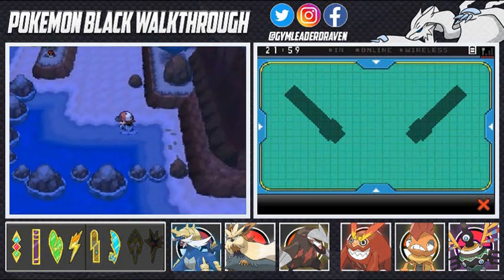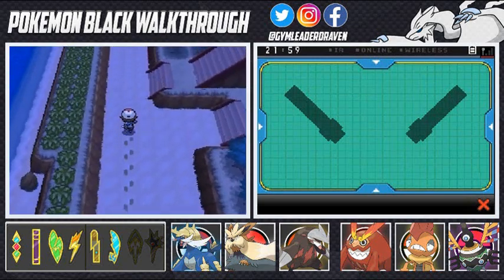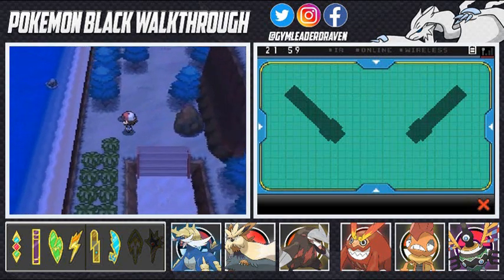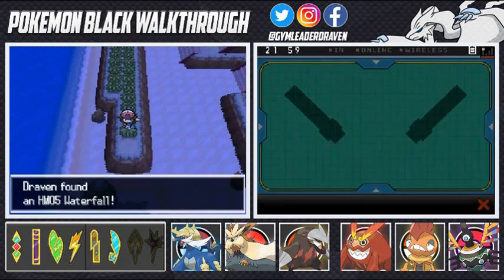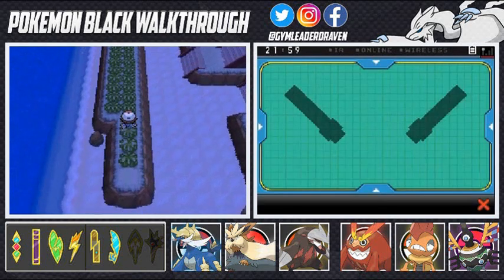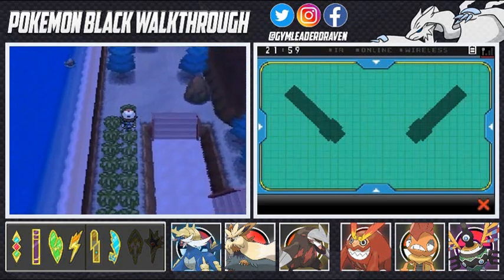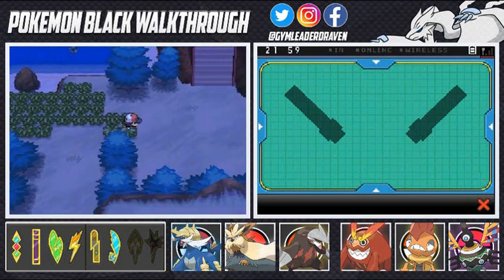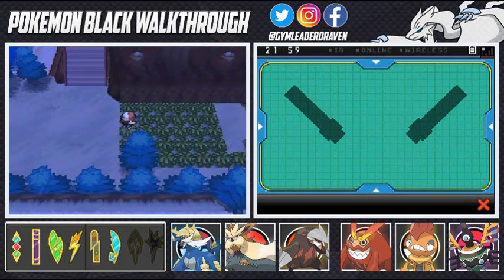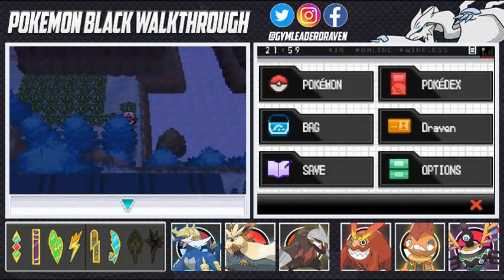We find HM05 Waterfall — something I've never had before in Pokemon Black, for the first time ever. There it is — Waterfall. There's also another Pokemon Trainer nearby, and an item visible out in the shoreline. We use another Max Repel because we really don't want more random encounters right now. Meeting the next Pokemon Trainer on a small rise of land.